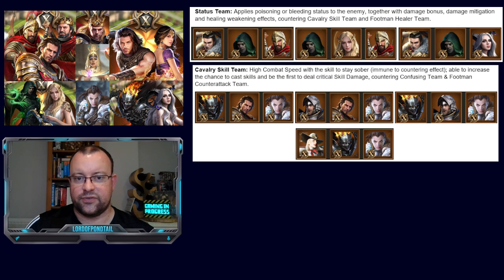On to the next classified group: Cavalry Skill Team, something we've seen a lot of in the game. This is a high combat speed team with the skill to stay sober. All of these examples have Avalanche in them because she is the only cavalry hero that has hope sober, able to increase the chance to cast skills and be the first to deal critical skill damage, countering the Confusing Team and Footman Counter-Attack Team. High combat speed comes from both Lawman and El Cid — Lawman gives an extra 120 combat speed and El Cid gives an extra 100 combat speed on their sixth skill.